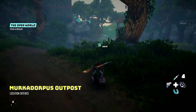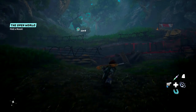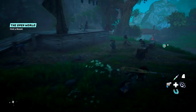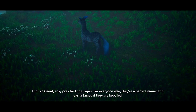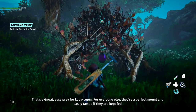Especially if this mount is like a lot quicker — if it's like a horse or something. Maybe like a robotic one, not for sure — definitely be a boom. Alright, what do we got here? I see bushes. We saved those guys and they're still dancing, weirdly enough. That's a good note: easy prey for a loop-a-looping. For everyone else they're a perfect mount and easily tamed if they're kept fed. You found a pip plant — glide under it together. Pip seeds can be used to tame free-roaming mounts.